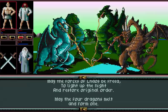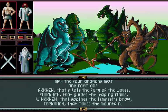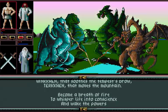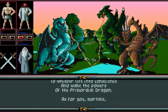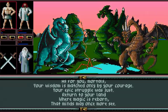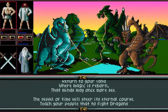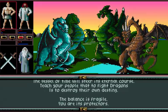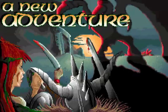'May the four dragons melt and form one — Achen, that plots the fury of the waves; Fweekin, that guides the leaping flame; Winkin, that soothes the tempest brow; Turkin, that moves the mountain' — basically air, earth, fire, and water. 'Become a breath of fire to whisper life into conscience and wake the powers of the primordial dragon. As for you mortals, your wisdom is matched only by your courage. Your epic struggle was just. Return to your land where magic is reborn, that minds may once more see. The vessel of time will steer its eternal course. Teach your people that to fight dragons is to destroy their own destiny. The balance is fragile. You are its protectors.' Then it suggests there's going to be a sequel.